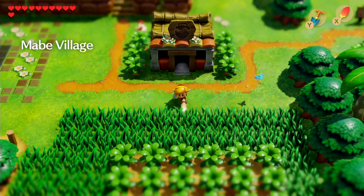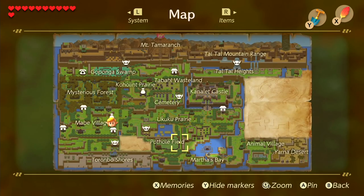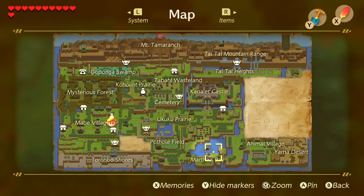Hey everybody, I'm Zelda Master and welcome back to The Legend of Zelda: Link's Awakening. In this episode we're gonna be making our way to the next temple within the game, and that is the Catfish's Maw. As you can tell by the map, it is lit up letting us know that we must head there and explore this next area.